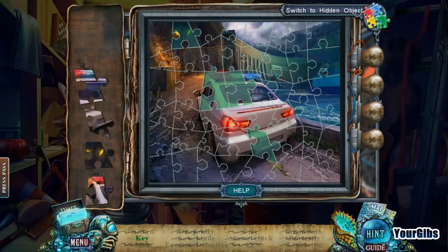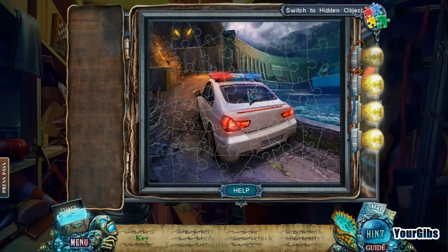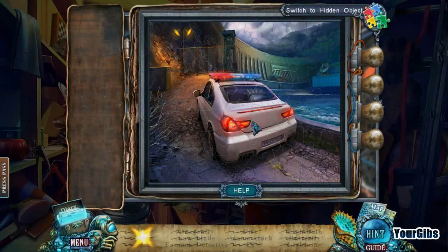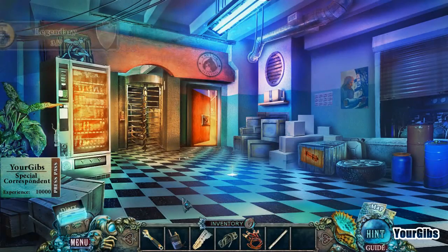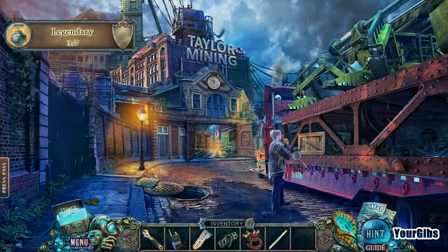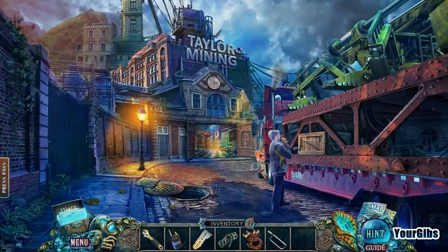There's a puzzle for the last one — yay, again with a different shape. Totally enjoying this part of it. I'll never need to use a hint on a hidden object scene for this whole game, and that's exactly what I'm happy about. Look at that — I got 10,000 experience! Legendary! There we go, I got a hacksaw now.